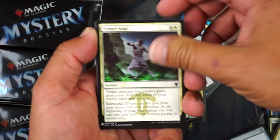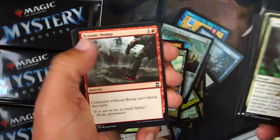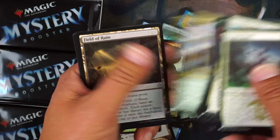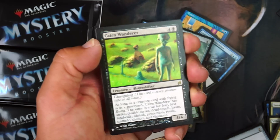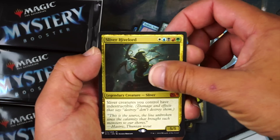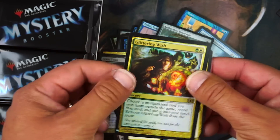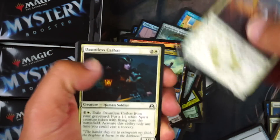There's Soul Warden and the green one — Soul Attendant. Next pack: Field of Ruin — another reprint. Karametra, God of Harvests — fine card. Hell yeah, Sliver Hivelord — I'll take that. And Glittering Wish — sweet foil, that's a beautiful foil. I don't think we're going to hit Mana Crypt, but we've already gotten four mythics so who knows.